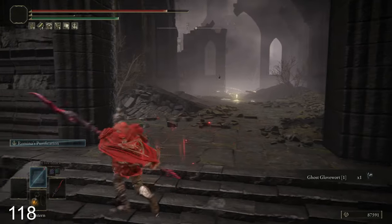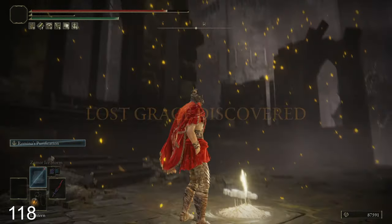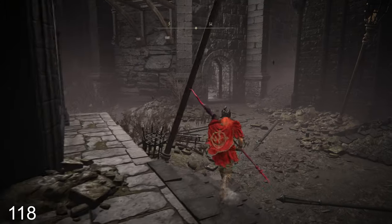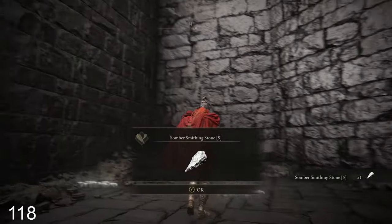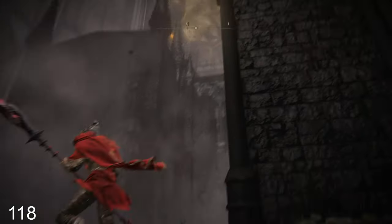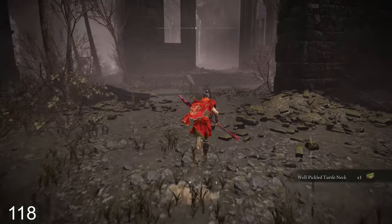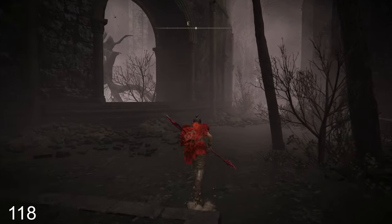Thanks for the info. There's a site of grace down here - yeah we saw this one I think when we lowered the water. Now all the enemies are back but those giant dudes are gone though. Okay, we need to find an elevator that takes us to that upper level. I feel like we've explored a good chunk of this bottom area - probably a couple spots we still need to do but for the most part I think we've done it.